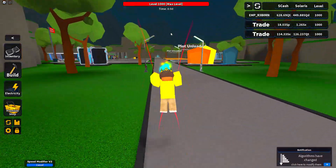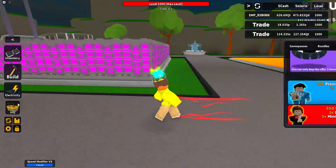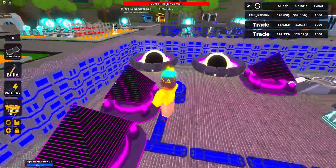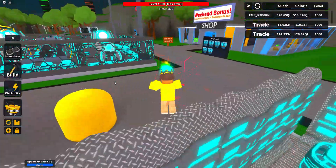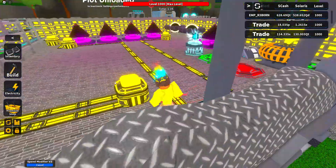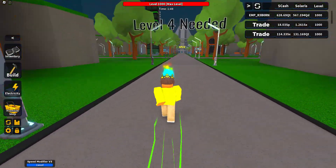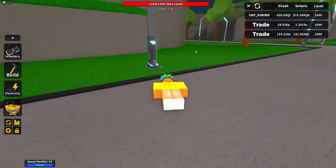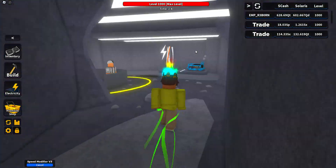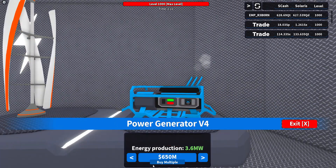You need the energy, so the power generators are what you need to get the energy. Those are like the black hole generators, these prism things, but there are cheaper ones too. Let me put on the faster one so I can get back down there. There's also more over here — this is where you can get the generators. See, that's how much you can get for them, but they're really expensive.